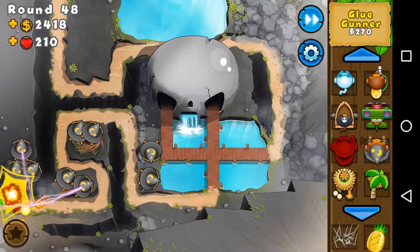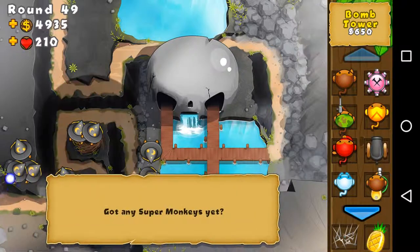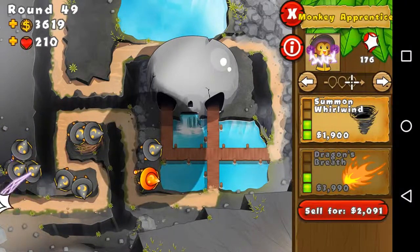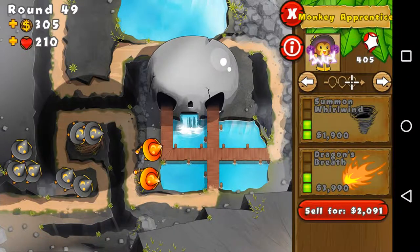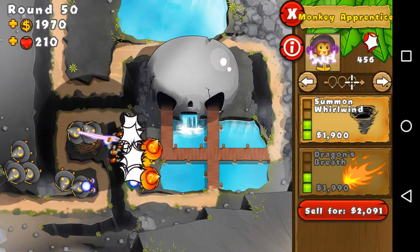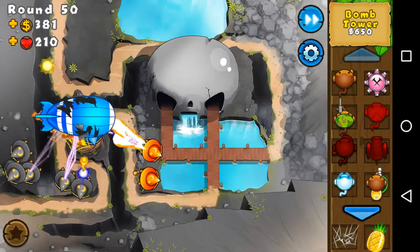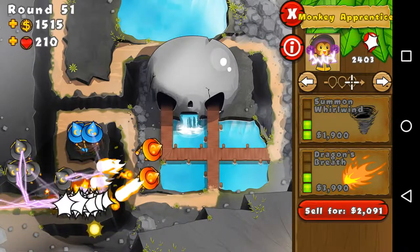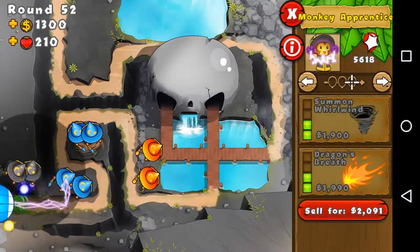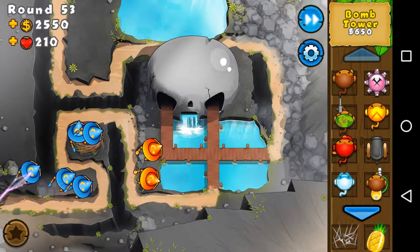Let's upgrade that, let's sell this and put this instead — I know it's the same thing but I'll go with the different upgrades. With almost two of them that would definitely stop any MOABs. I think I know what to do — let's focus on pushing these ones back. As you can see it did a lot of damage to them. Let's upgrade this so that would definitely slow them down when they get around here. Let's sell this for now and just keep pushing them back. The more I can push them back — I can sell that.